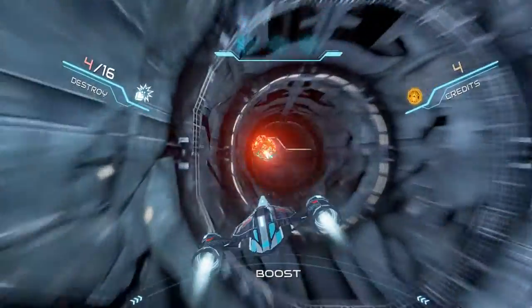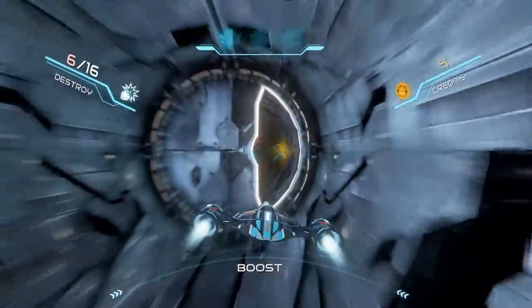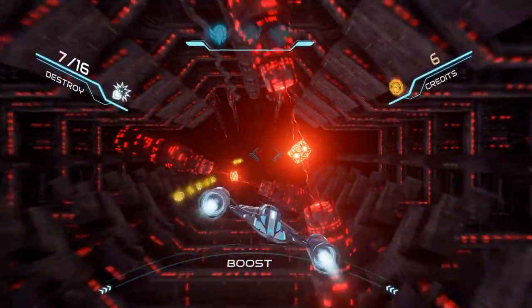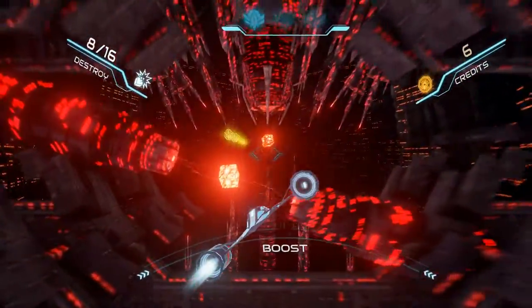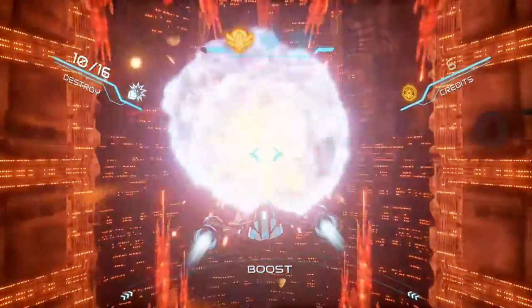The Collider 2 is a fast-paced, reflex-based galactic speeder game where you fly through what are essentially obstacle courses, avoiding a variety of different obstacles, traps, beams, and closing gates, in order to get from point A to point B in a nutshell.